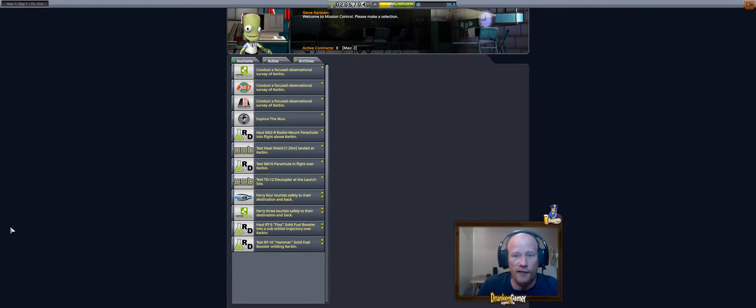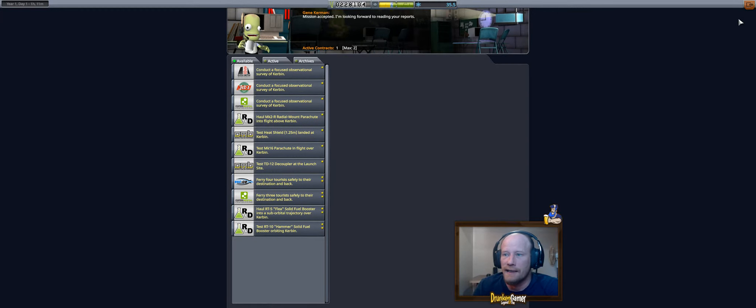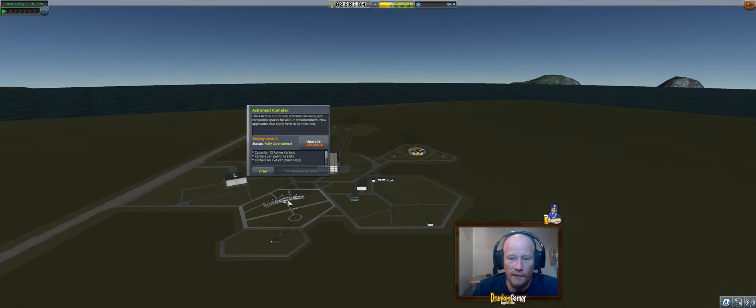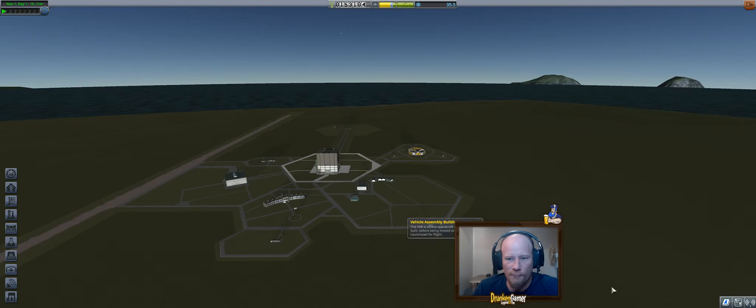If we go to mission control, these can be all different for each person, but there should be one that says explore the moon, or a higher-end one that says do science when you pass the moon. We're going to accept that. Like in the last video, we unlocked tracking stations so we got patched conics, and we unlocked the astronaut complex so they can EVA and plant flags. Now we need to unlock mission control level two so it gives us flight planning, which lets us do maneuver nodes.